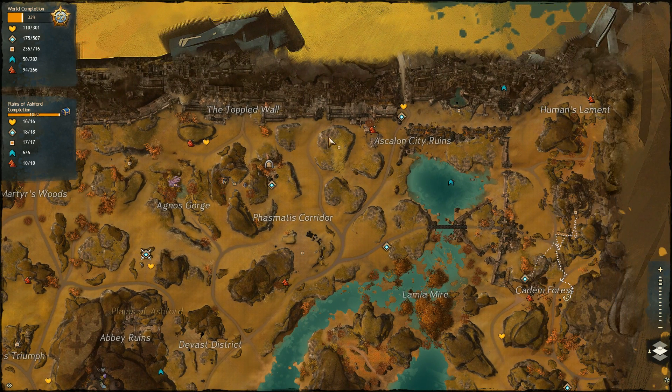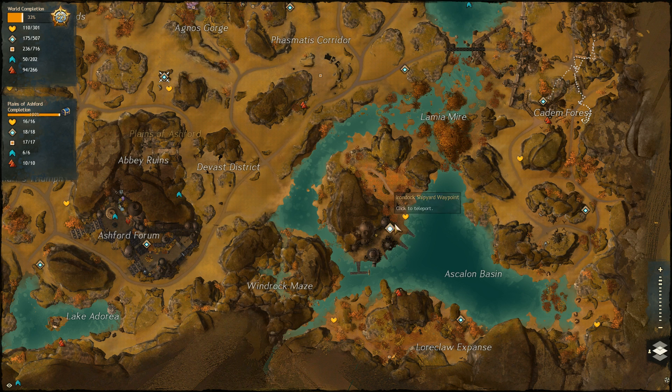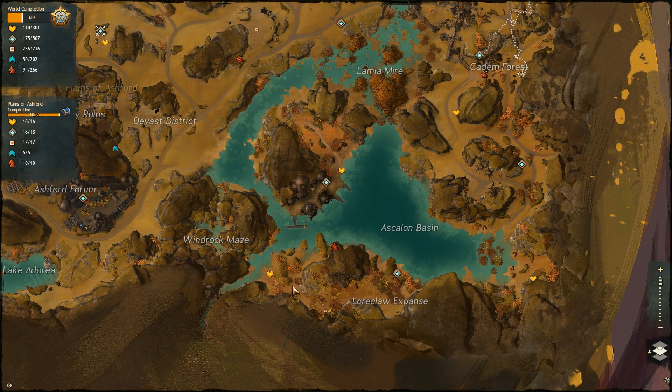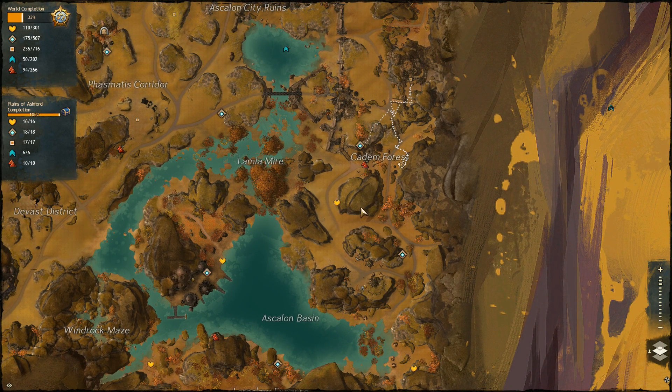Number 11 is at the Toppled Wall, number 12 at the Ascalon City Ruins, number 13 on the little island between the Lamia Mire and the Windrock Maze. Number 14 is just southeast of the Windrock Maze on a little corner island, number 15 all the way to the east in the bottom-right corner of the map, and number 16 at the Caddam Fours.